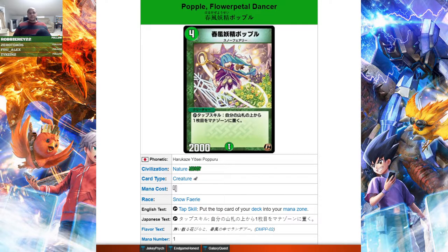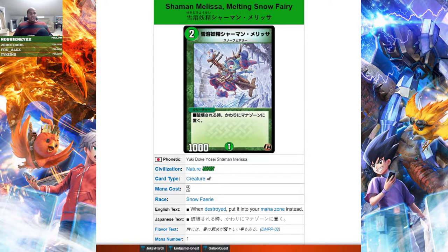Then we got Popple, Flower Petal Dancer — a snow fairy with a tap skill: put the top card of your deck into your mana zone. With all the acceleration options in Nature, it's going to be hard for Popple to find use because there's already Fairy Life and Bronze Arm Tribe costing two and three mana respectively. For Popple to outpace Bronze Arm Tribe, she has to live for two turns, tap to get the top card, survive, then tap again. With tap skills you also can't summon something off-top with the newfound mana. Very awkward and not very fast.